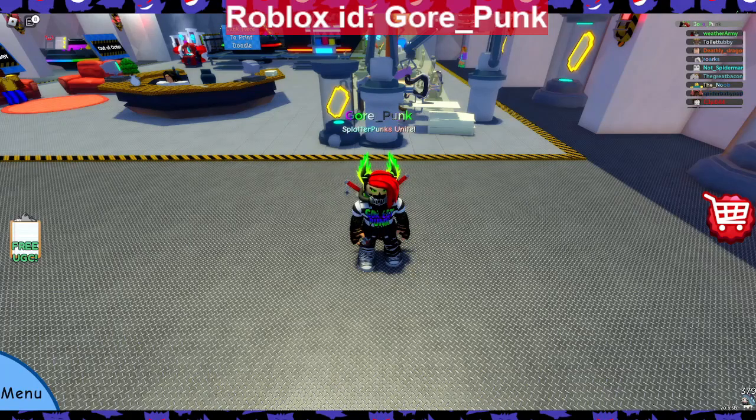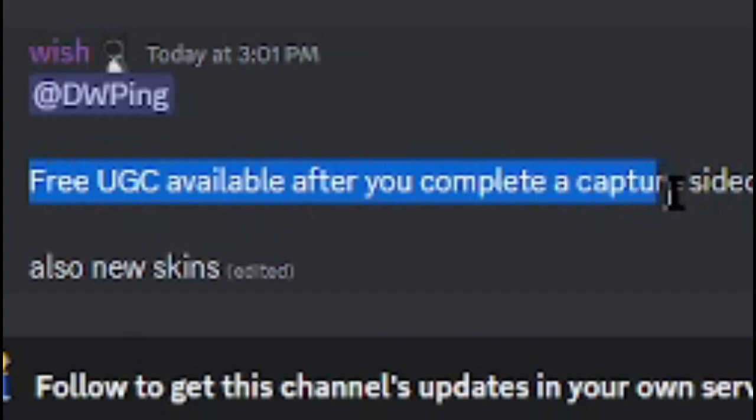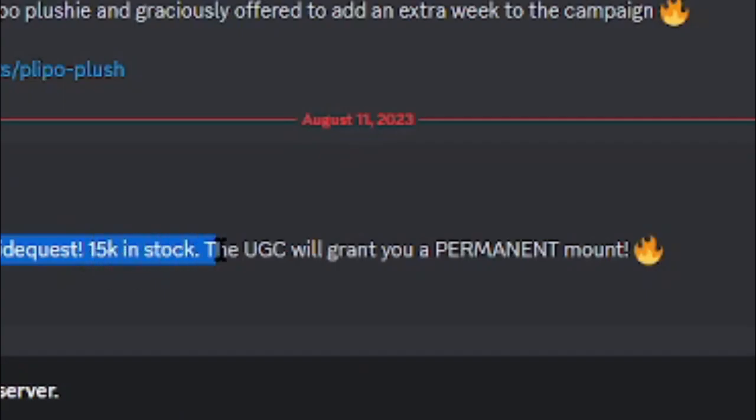Before we do all this, let's go to their Discord and see if they have posted anything yet. We're at the announcement, and it says free UGC available after you complete a capture side quest. 15k in stock — it was only 10k, now 15k. The UGC will grant you a permanent mount. Also, new skins.